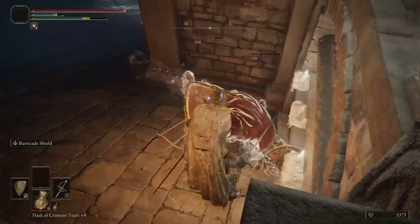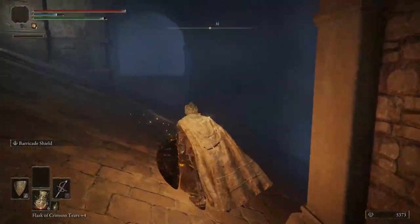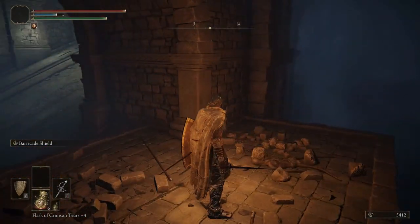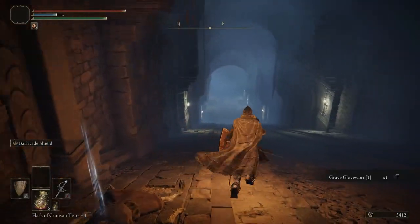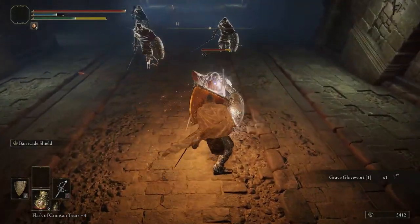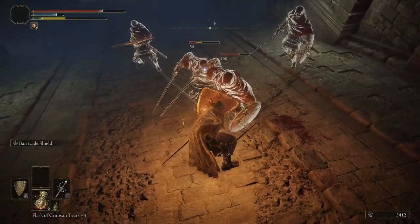Here we are. It's okay if you take damage from them — it's not going to be the end of the world. Actually, there's a little platform here to the left. Grab this item — Grave Glovewort. We can use that to upgrade our Spirit Ashes. So if you want your wolves to be stronger, tankier, etc., you can use that later. We'll have to do some things to get it rolling.